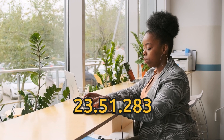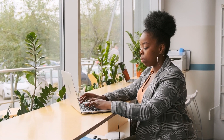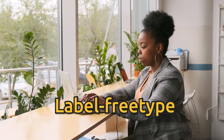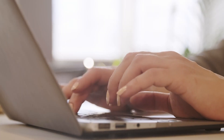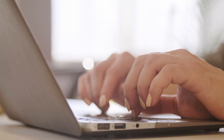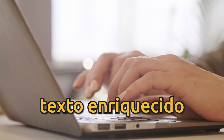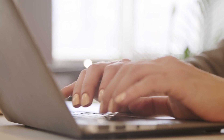En esta versión 23.51.283 introduce el plugin Label FreeType para que puedas renderizar tus textos de manera eficiente, el modo System Reset Splash en caso de que necesites la restauración a ajustes de fábrica, y el soporte para texto enriquecido en etiquetas, junto con un emulador de terminal integrado.